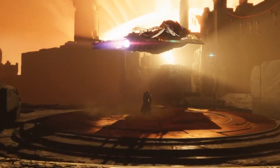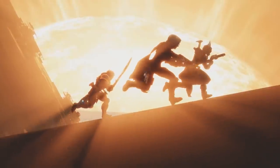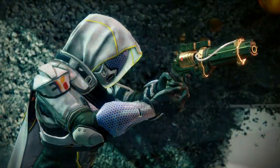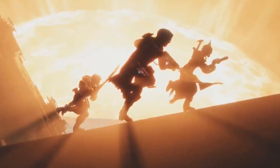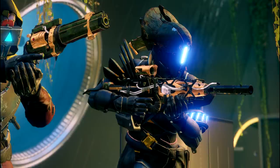Moving on, after some story exposition with Ikora, we see three Guardians running up the side of a structure on Mercury, all using very interesting weapons. The one in front appears to be using the Vexified hand cannon already seen in other promotional material. At first glance the middle Guardian seems to have the same weapon, but on closer inspection he's using something really interesting — his weapon doesn't match any of the current Vexified weapons, and none of them have a shape that accurately matches what we're seeing. The closest match is the Vexified scout rifle, but even then it isn't a perfect match.